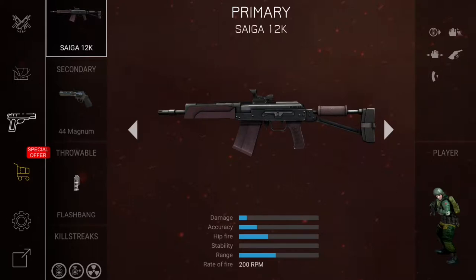For the secondary, you don't have to use the 44 Magnum, but just use a weapon that is longer range. Don't use the Glock 18 or something like that because it's a bit closer range, and this is a very close-range weapon. I've got the Flashbang because this is a rushing weapon — it's a weapon that you want to rush people with, and the Flashbang really helps you do that.